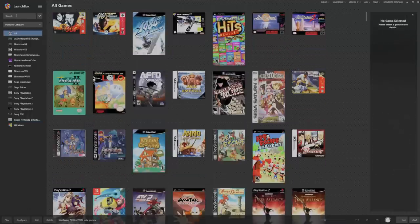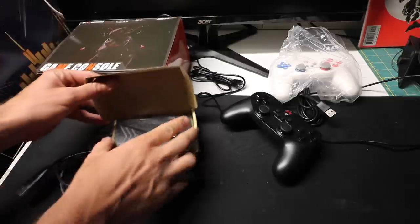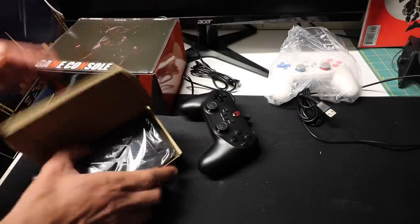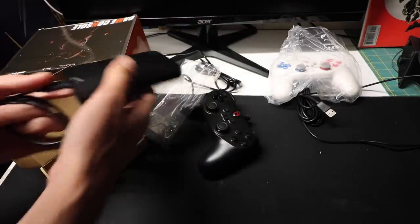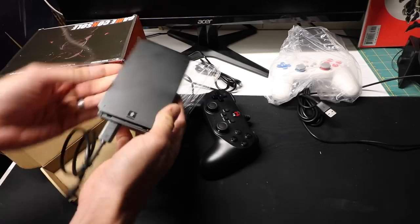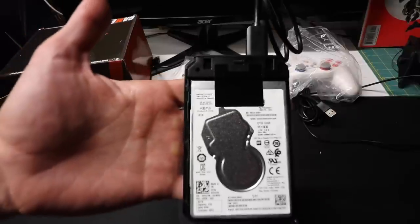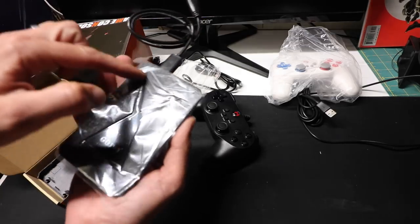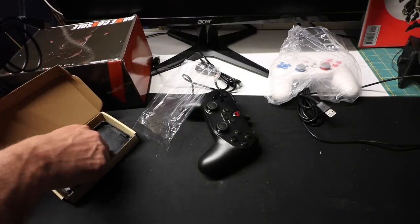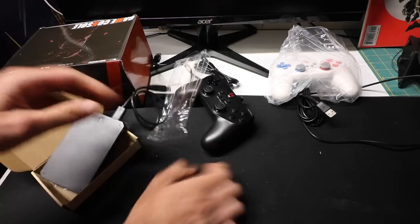That's all your games. You can search for a game by typing it in, change how you want to sort - LaunchBox itself is awesome. So this is what you're getting: two controllers, the hard drive, and a generic box. Let's open the hard drive - it's only a two terabyte, 5400 RPM drive. It pops right off; they're not really even trying to hide it. It does have a little LED light with three bars, and it's slightly padded.